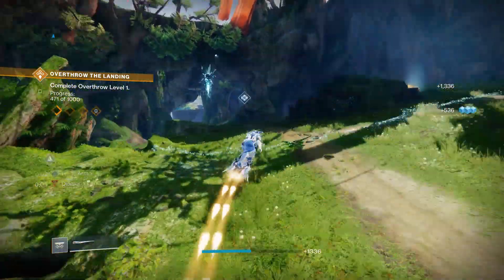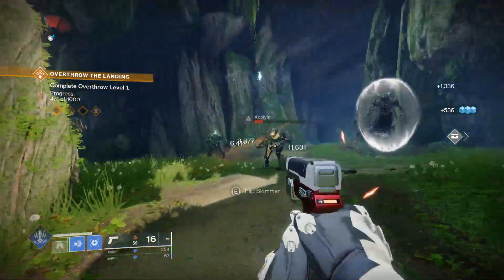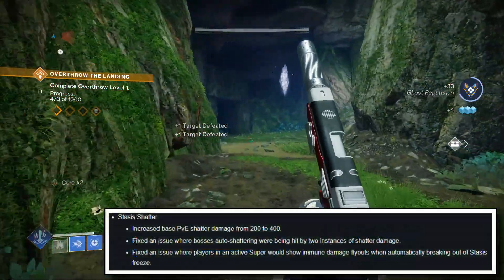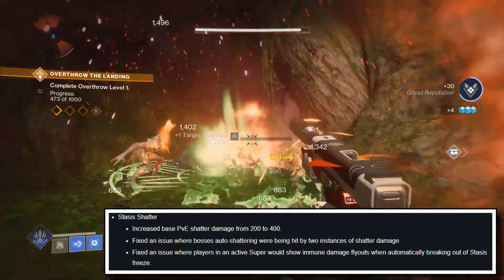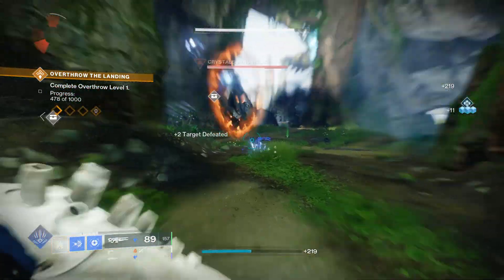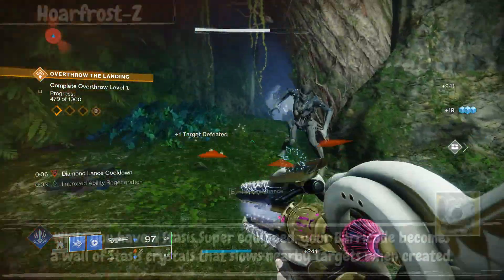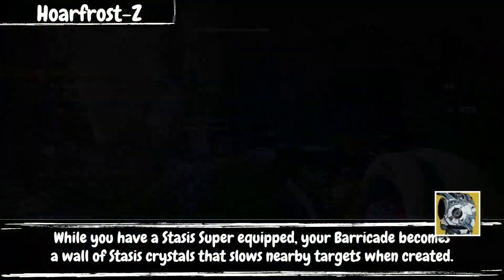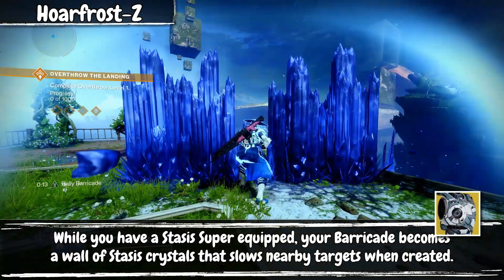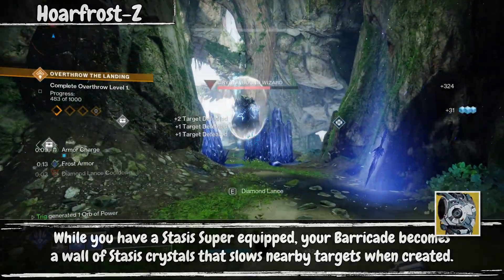This whole build fully relies on shattering anything we possibly can, whether it be crystals or frozen enemies, to create a nice AoE that now does double damage thanks to the buff it got in Final Shape. Since we want to shatter as many crystals as humanly possible, the exotic of choice is Hoarfrost-Z. This turns our barricade into a wall of stasis crystals as long as we have a stasis subclass equipped — Behemoth — which works perfectly.